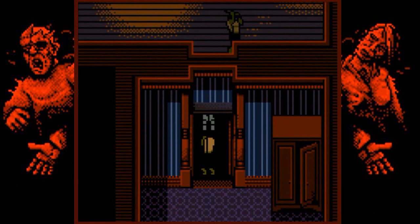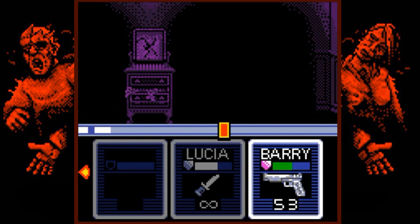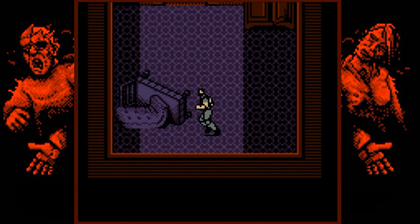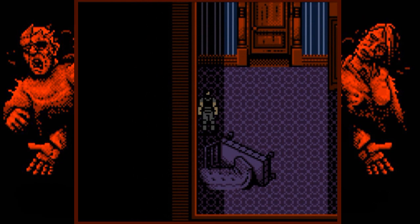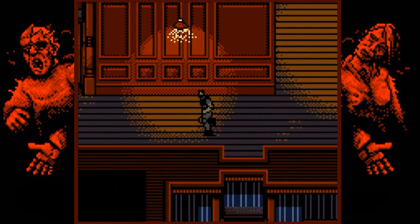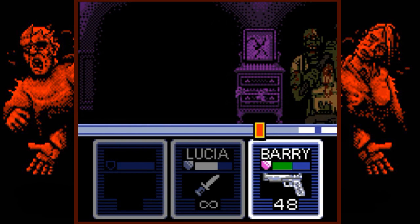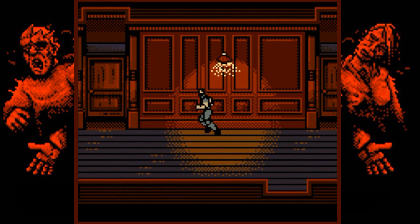We've got two crowbar zombies to deal with. We've gone a complete circle around the area and found two locked doors and two ways to open locked doors — let's see which one works where. Theoretically, when you have high-powered plastic explosives there should be no such thing as a locked door. Nope — doesn't work.